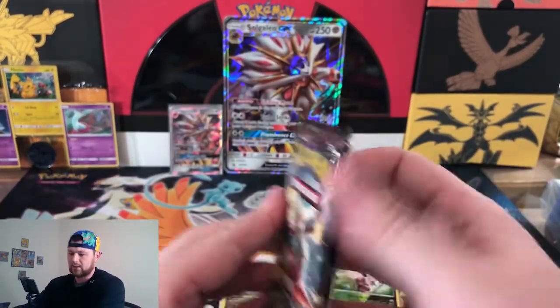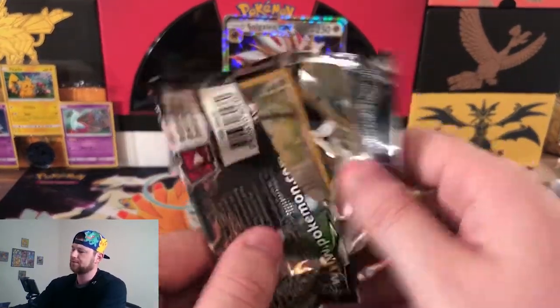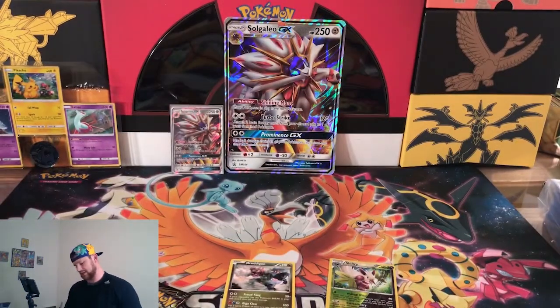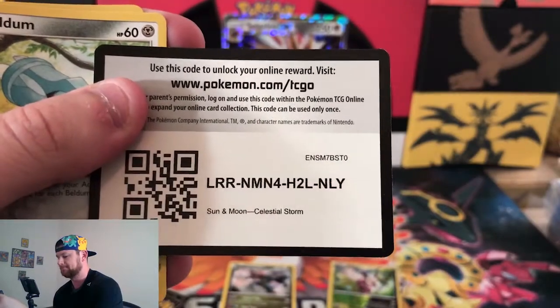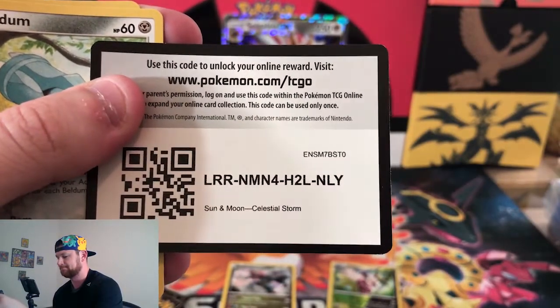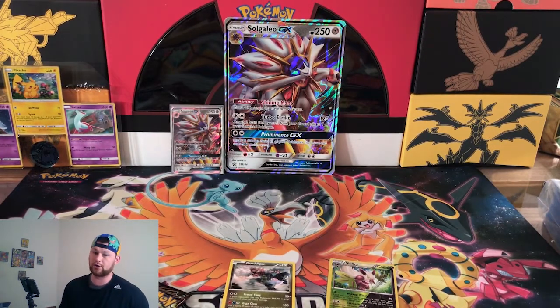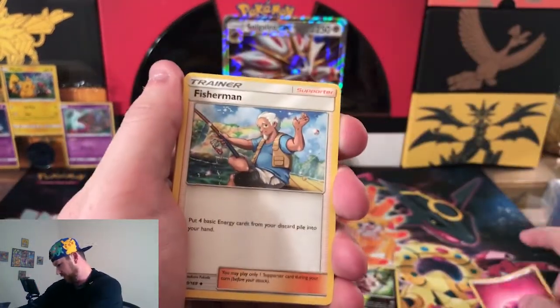Celestial Storm. I haven't opened any Celestial Storm in a while, so it should be fun. We had a really good run with it, then kind of went to the wayside on it. So Celestial Storm code card — it's gone in the trash as always. Four cards because we have energy. Guess the energy. I'm going to say fire. Fairy. Way off. So we'll put energy over there.